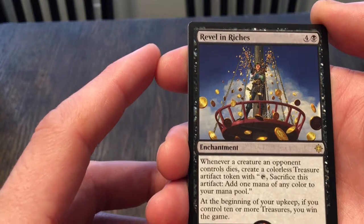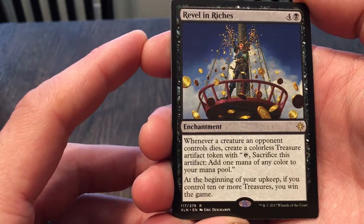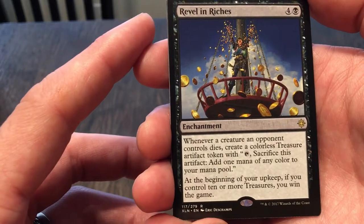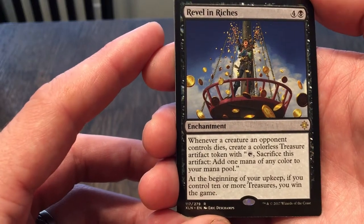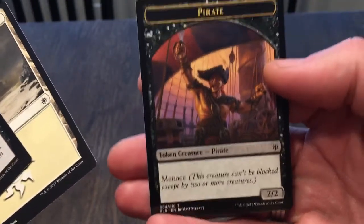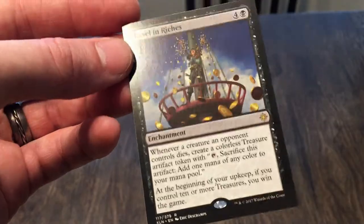Revel in Riches: a five-cost black enchantment. Whenever a creature an opponent controls dies, create a colorless Treasure artifact token — you can sacrifice it for one mana of any color. And at the beginning of your upkeep, if you control ten or more Treasures, you win the game. Wow — that's kind of interesting. I always get a kick out of cards that give you a win condition like that. That'd be a fun deck to make — a pirate deck, because treasure.